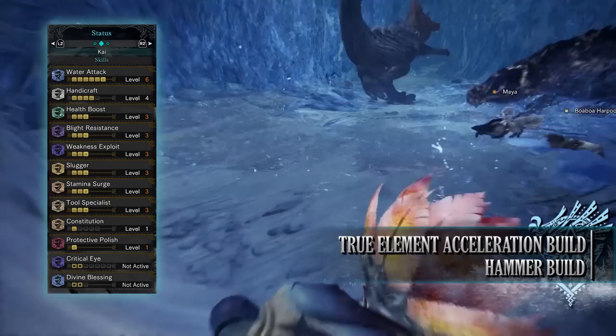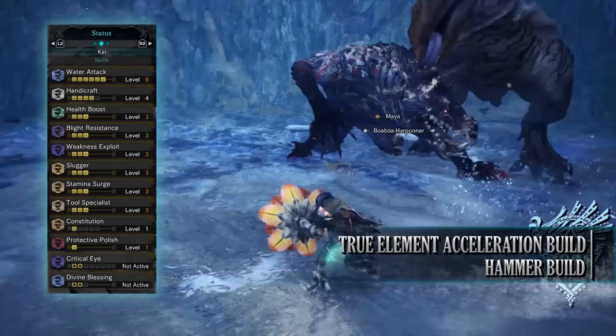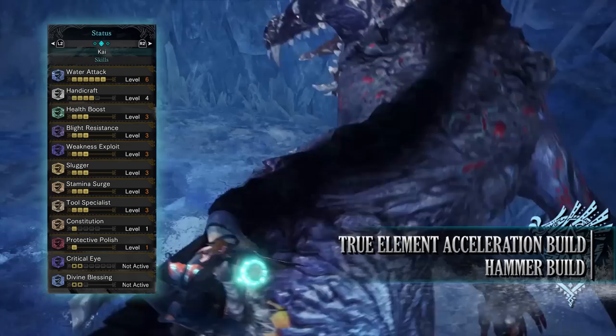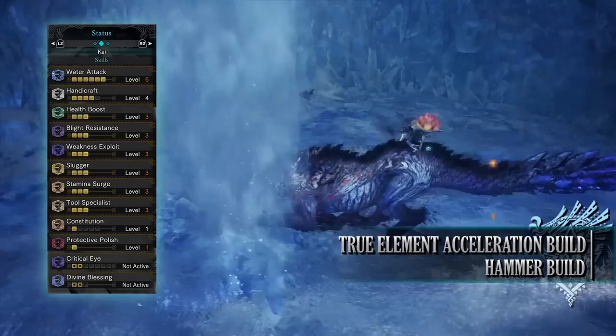You have tool specialist level 3 — another byproduct but a decent quality of life skill — which reduces the cooldown on your specialised tools such as mantles and boosters. You have constitution level 1, which reduces the stamina cost of stamina-consuming actions such as dodging or evading. And you have protective polish level 1, which is a wonderful skill — after sharpening your weapon it places a protective coating over your sharpness gauge, preventing any sharpness loss for a small duration of time.